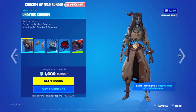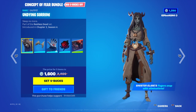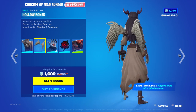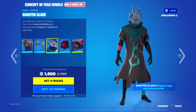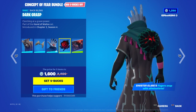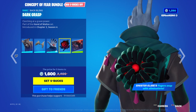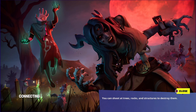Then we've got Concept of Fear bundle with Undying Sorrow. Hollowbone — wing bat-bling thing. Sinister Glare — when you get an elimination it clicks. Dark Grasp — kind of looks like seeing an enemy. And then Nightmares Come To Life.